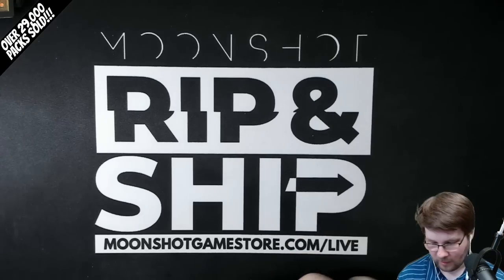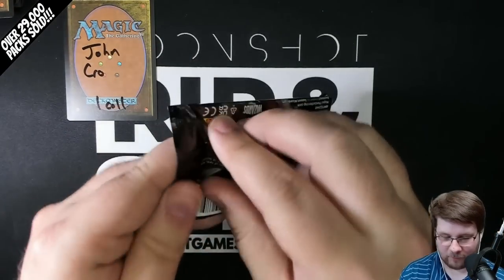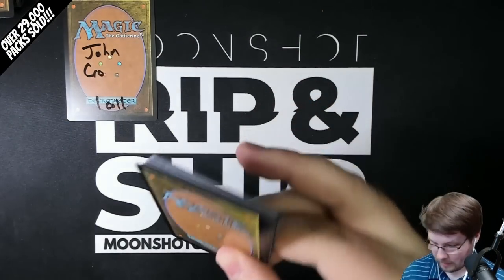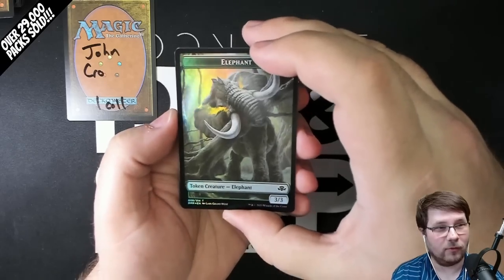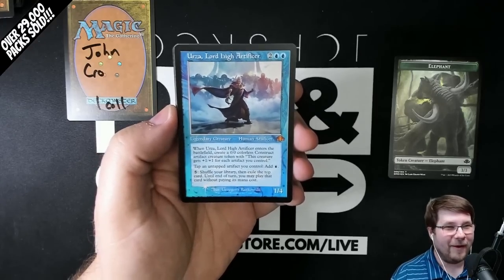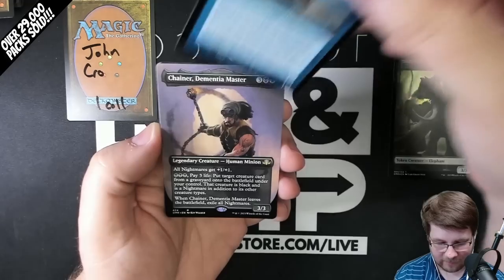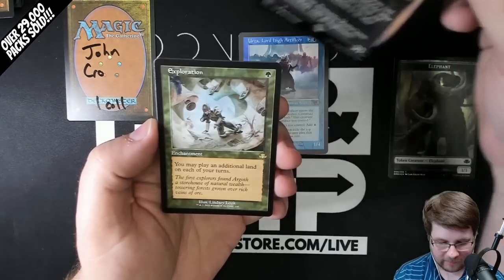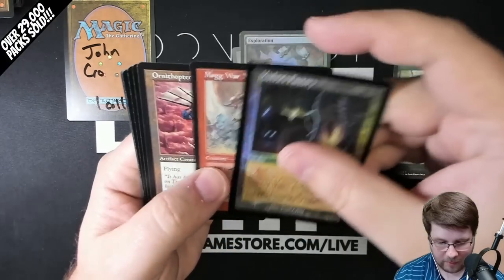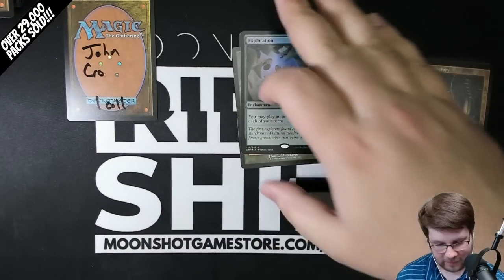John up next, getting one pack — second to last pack of the box. If y'all have enjoyed this video, if you could do me a huge favor, hit that like and subscribe button — it would really mean a lot to me. We normally try to do early looks at new sets, so make sure to check us out for the next one. No way — Foil Old Border Lord High Artificer, Urza. This has got to be a god box. Chainer Dementia Master Borderless. Exploration Old Border. And a Foil Exploration Regular. Congratulations on your pack — Foil Forest. I don't have words anymore.